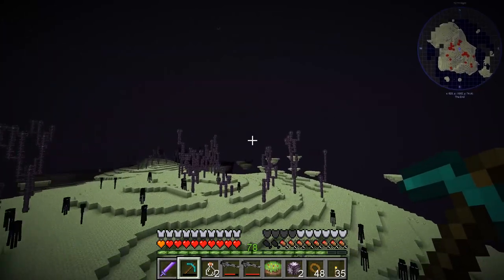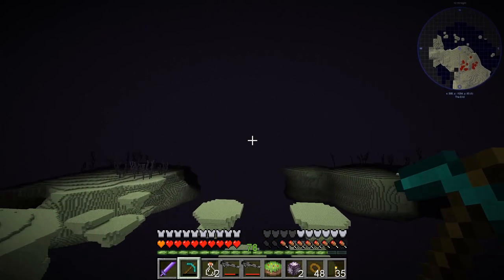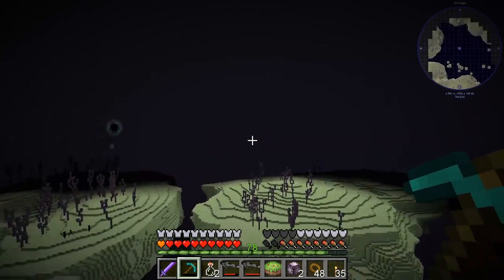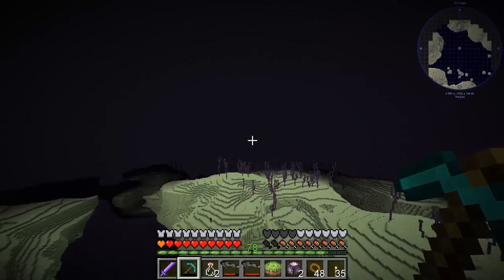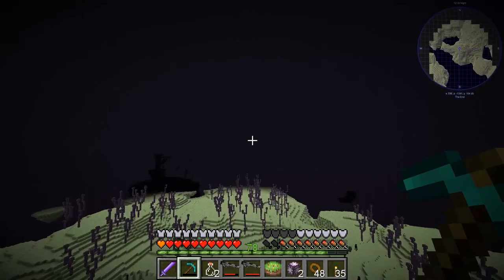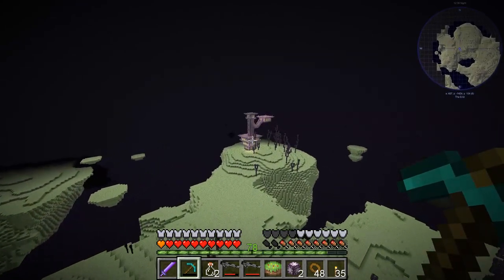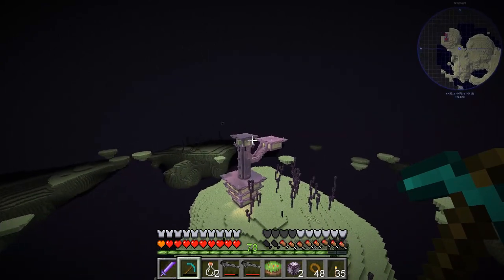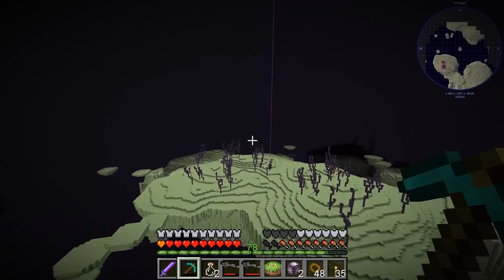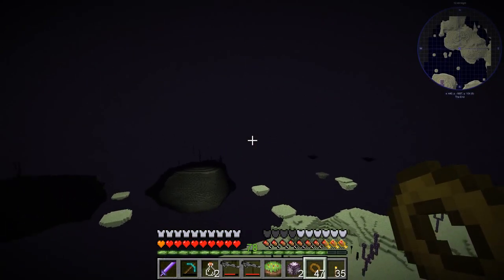We're out here looking for an End city, and if we find one with a ship we can get an elytra — that's what we're trying to do. There's an End city right there; so much easier when you can fly, though it's a tiny one. I could raid it for shulker boxes but that's not why we're here — we need one with a ship. There's one, and there's a ship right there!